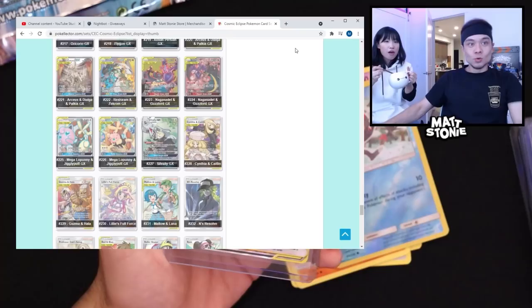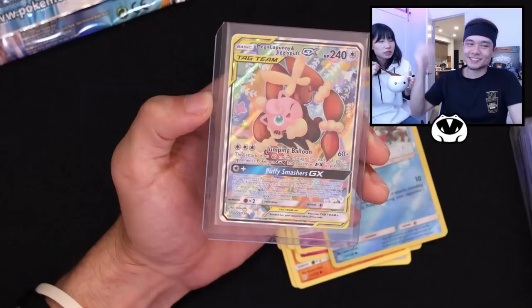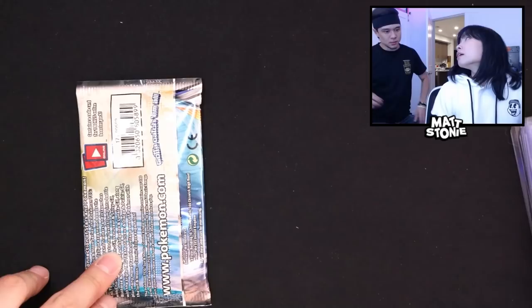Meloetta and Jigglypuff! Oh my god — that is the alternate art! Yeah, that's the alternate art! Oh my god — we take those! Holy — 20,000 dollars! Holy crap, that card's worth 20,000 in color. Maybe 30,000? Really? Is this the Cosmic Eclipse?